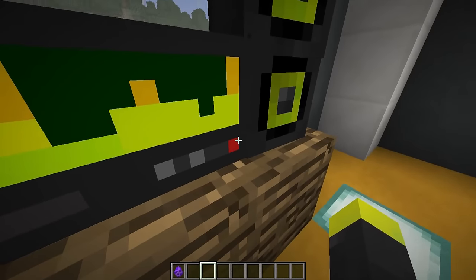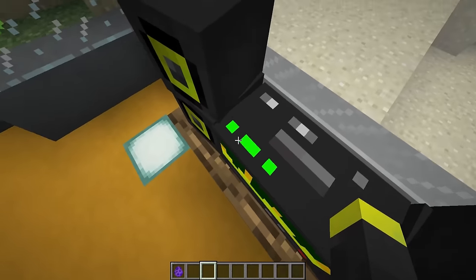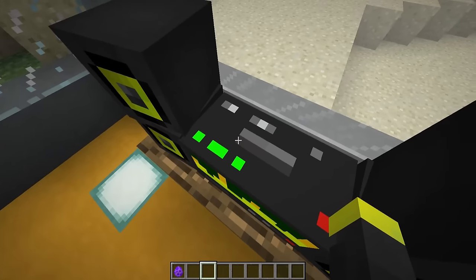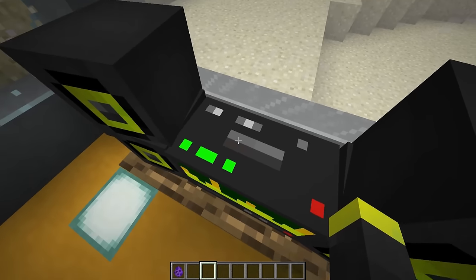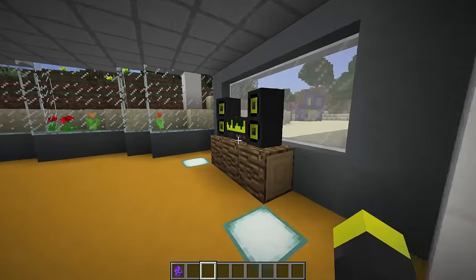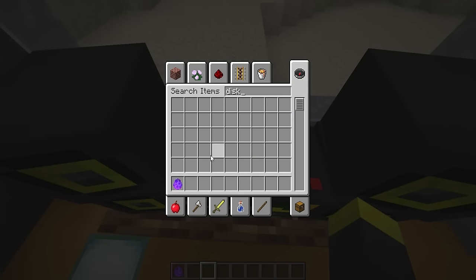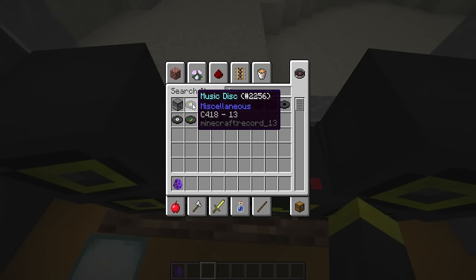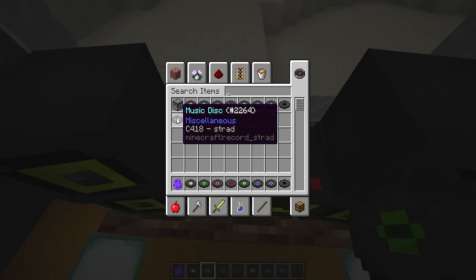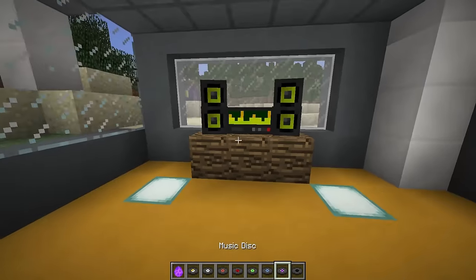So as you can see, here we have some buttons, other buttons, random stuff, and right here we have the opening where we will put our disk. We're still in Minecraft so we don't have CDs yet — we use the old disk. So let's take some of them. It works with every single disk, so no matter which one you take, it will work just fine.